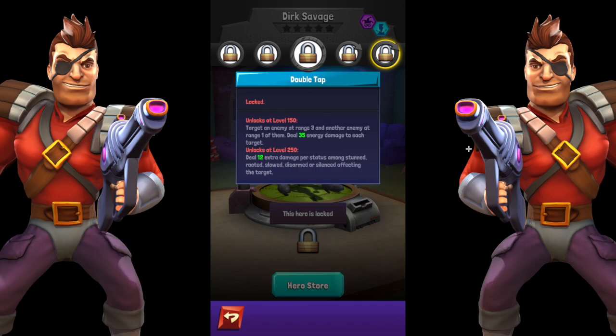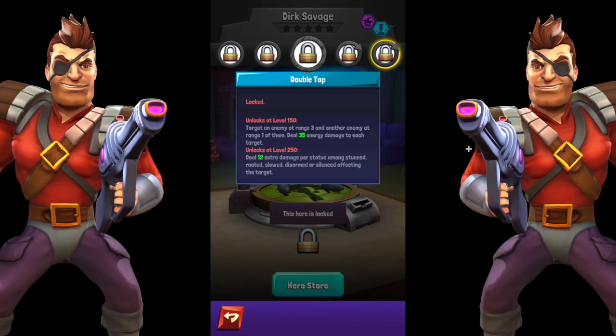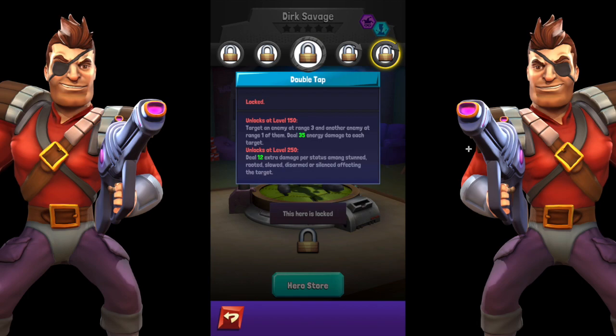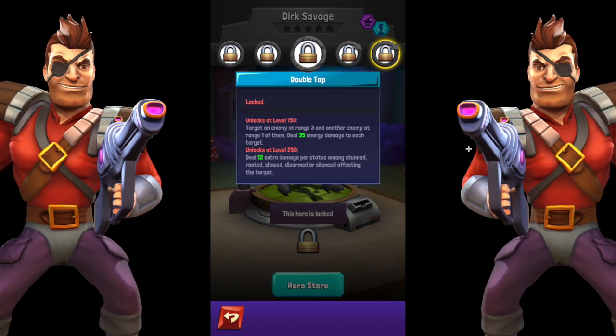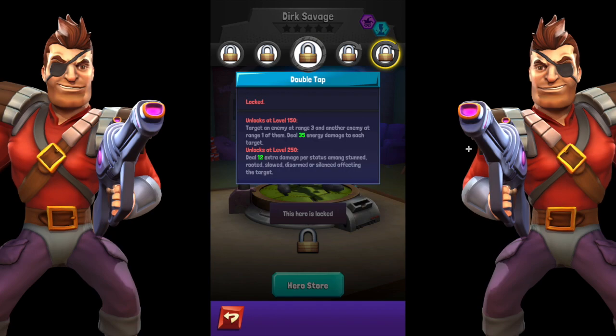Double Tap basically targets two characters standing next to each other — this is anti-Leonardo or Samurai Leo, who benefit from allies standing nearby. It also deals extra damage per status effect — stunned, rooted, slowed, disarmed, silenced — affecting the target. It's similar to recent changes to Dementor, except Dementor gets bonuses from negative barrier, focus, and strength too. If you can get all five of those status effects on a target, Dirk's going to do tons of damage.